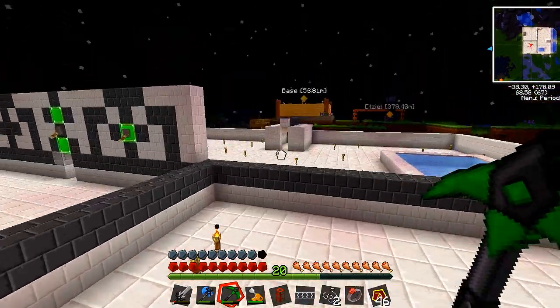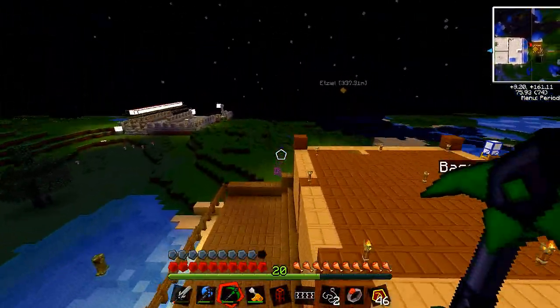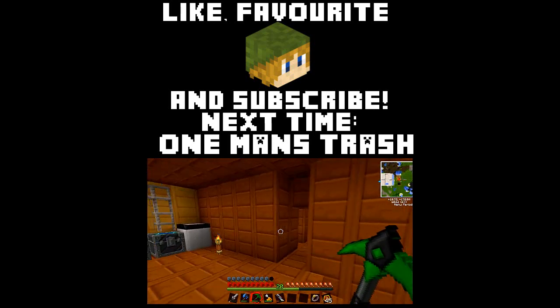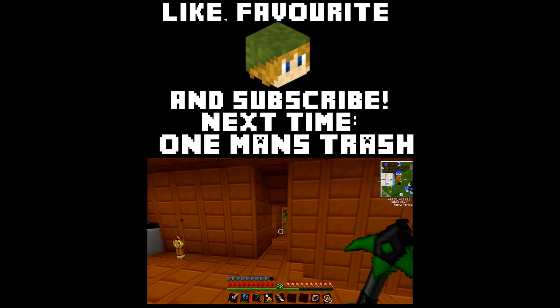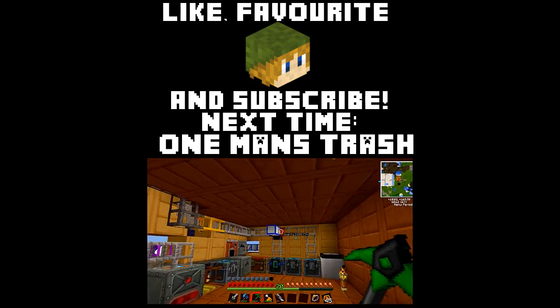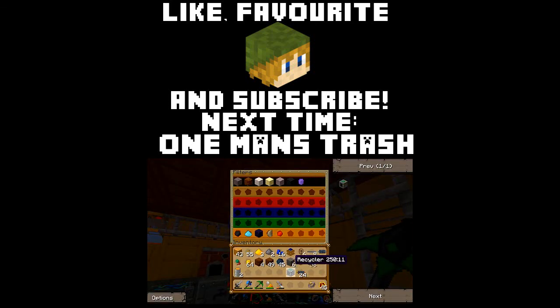So we'll get that going next episode. And until then guys, have a good one. Alright guys, thanks for watching. Coming up on the next episode: one man's trash. So we take what was usually considered junk and churn it out into something useful - scrap, to turn into our UU matter, for our quantum armor. Well, that's quite a distance off. But other than that, we're going to look into a few extra mass fabricators and a few other things to speed it along. And until next time guys, have a good one. Bye.